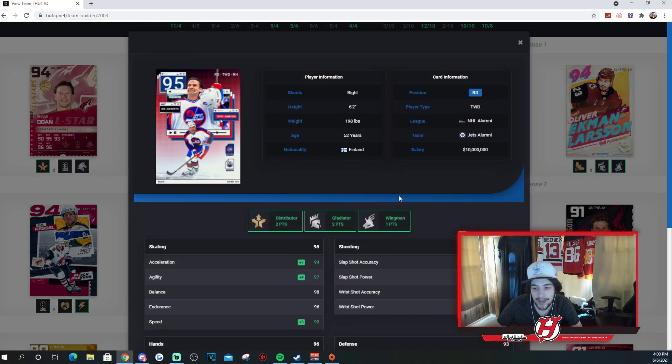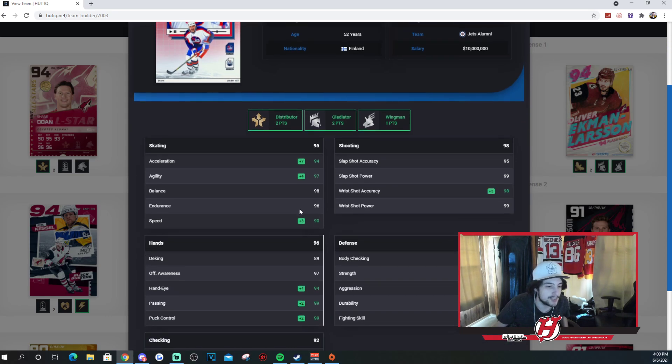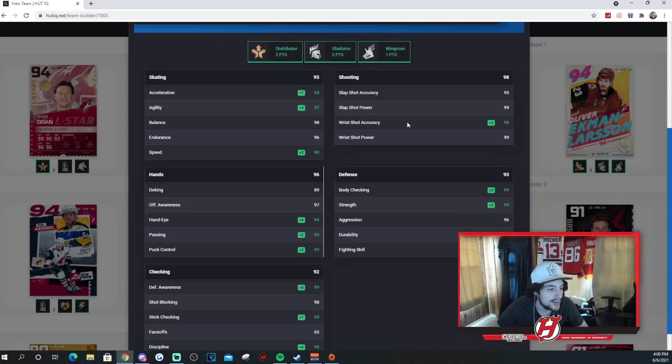Teppo Numminen — a fantastic player, of course. 94 Excel, 97 agility, 98 balance, 96 endurance, 90 speed. 95, 99, 98, and 99 for his shooting stats. His hands are good: 89, 97, 94, 99, and 99. I think the most important things are puck control really when it comes to hands. D-King, unless you're doing crazy dekes all game, it's not really going to be a big deal.